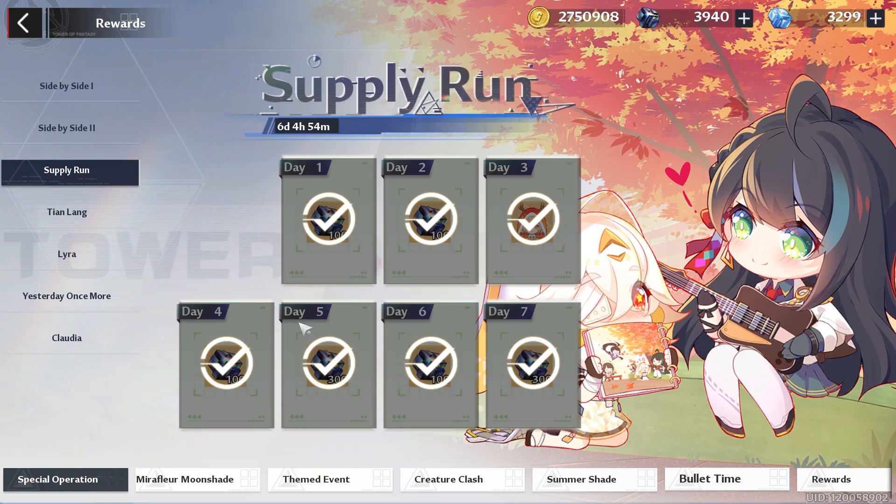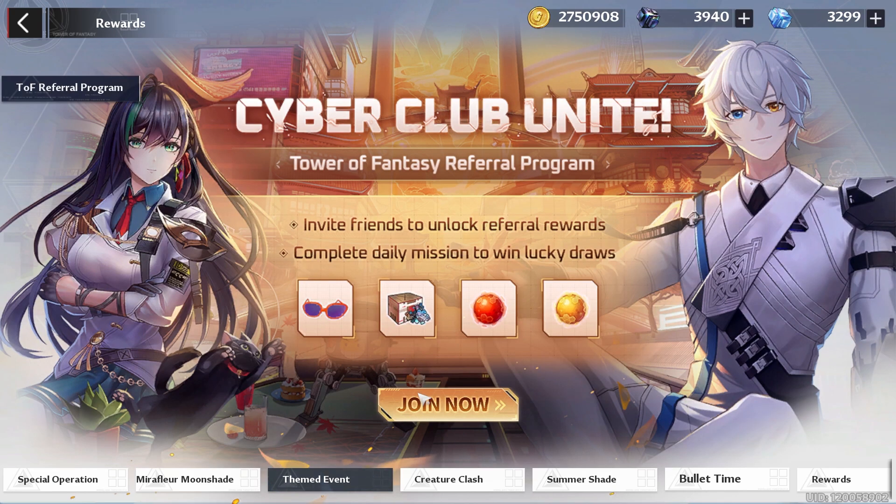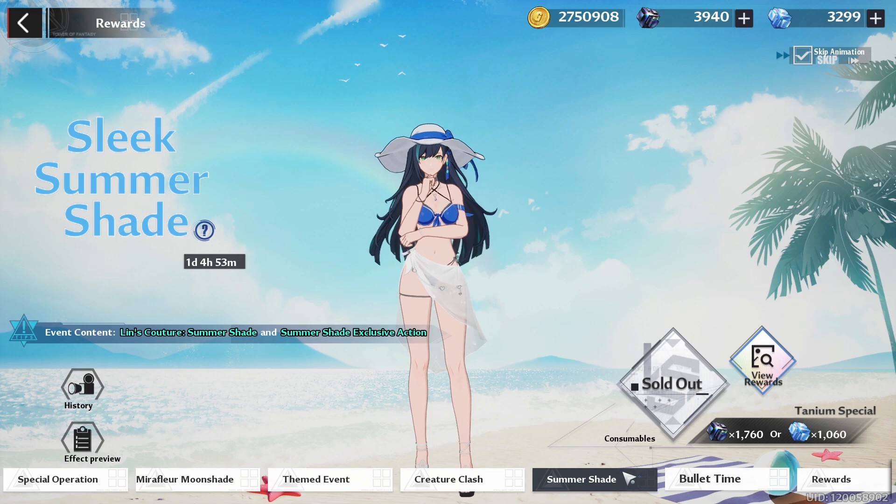If you enjoy these daily guides, a like would be greatly appreciated so they can spread more on YouTube. For events, make sure you're logging in enough to get your dark crystals, and don't forget to do the side mission Yesterday Once More so that way you can get the Nemesis skin and Nemesis weapon skin. Don't forget about the ToF referral program for some free rewards.